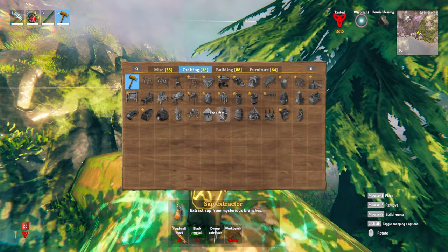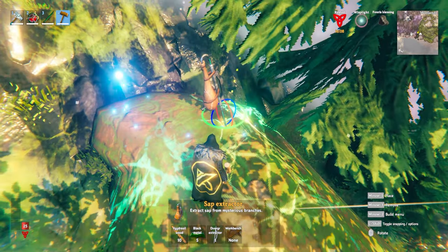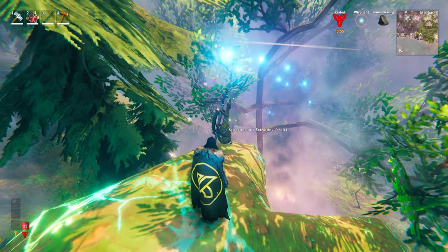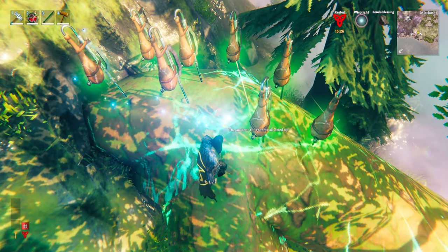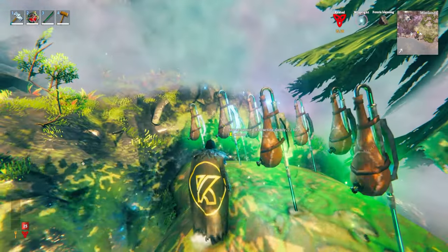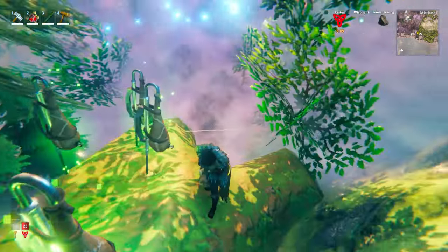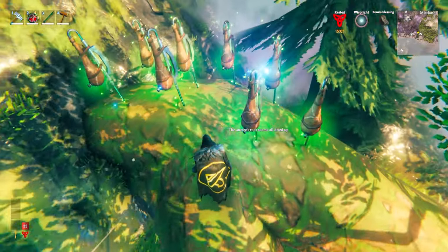The Dverger extractor and the Yggdrasil wood, when you combine those with some black metal and have a workbench nearby, you can place a sap extractor. You want to place this on the glowing Yggdrasil roots — when it says the root is pulsating with energy, that's how you know you're in the right spot. Over time this will extract sap and you can place several of these down on a single root. After a while, you'll see a message saying the ancient root is all dried up and the magical glow will go away. At that point, extract all your sap and take these down and move on to another root. Be sure to mark this location though, because if you give it some time, the root that dried up will eventually have sap in it again and can be re-harvested — you can just go around to a few different roots in the Mistlands biome and take turns harvesting them in a circle.